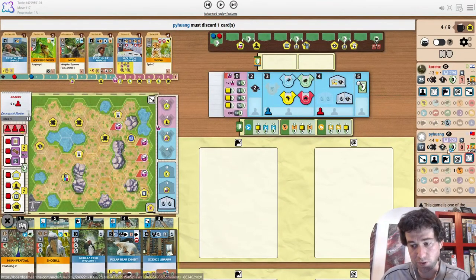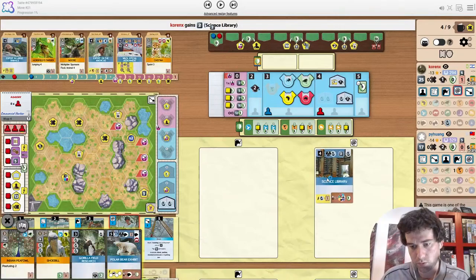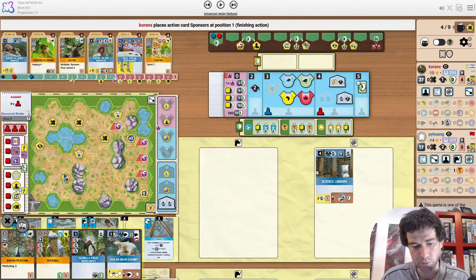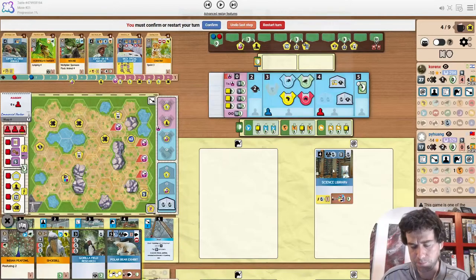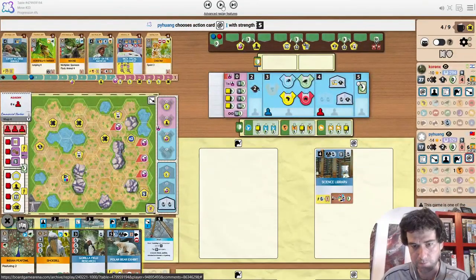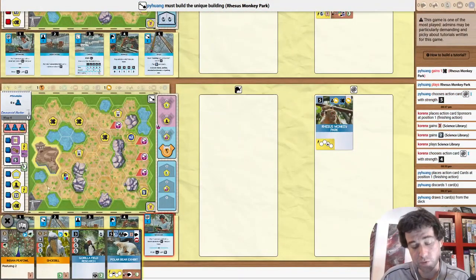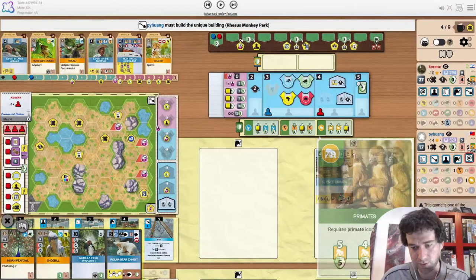We see the opponent just drawing from the deck, not snapping up Expert on the Americas. Science Library comes out. When you have multiple sponsors you want to get out in one round, it makes sense to do sponsors at the power you need — so at four in this case. The opponent has a sponsor anyway, the Monkey Park, which fits nicely in the harbour and gives a bonus because Primates is one of the projects.